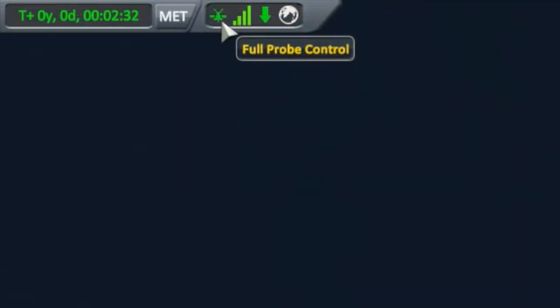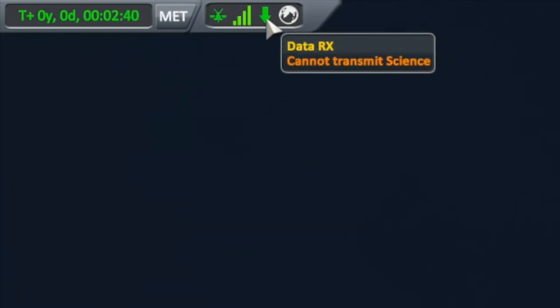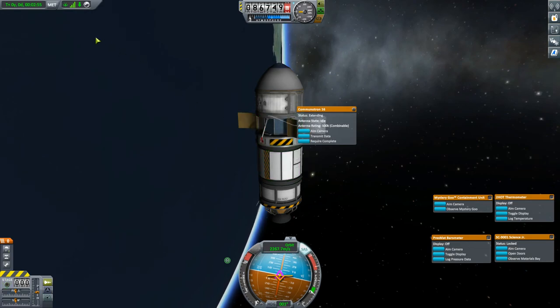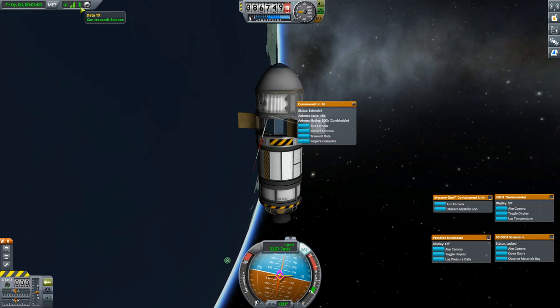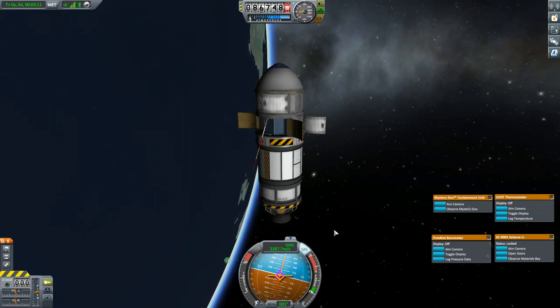The green probe icon tells us that we have full control of our probe, and the globe icon tells us that we have a direct connection to the space center. The arrow here tells us that we can only download data — in other words, we can only send instructions to the probe, not the other way around. We cannot transmit science. However, if we take our Communitron and extend it, notice that the arrow switches from down to up, telling us now that we can transmit science. You don't have to raise this antenna manually — if you try to transmit some science, the antenna will raise and lower automatically as needed.